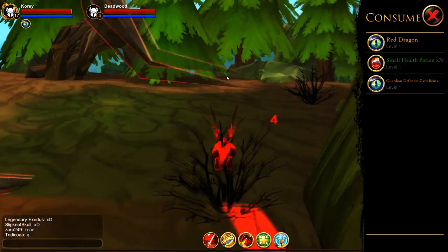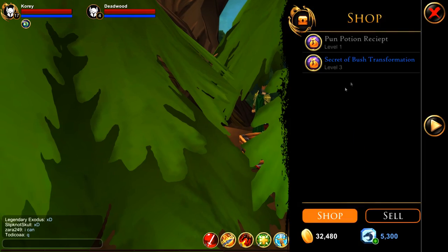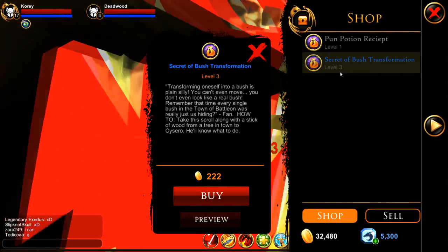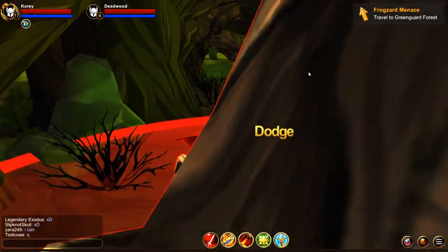Unlike, say, the Red Dragon, which probably should be easy since we can go faster with it. Go over to this chest, click on it, and buy the Secret Bush Transformation. I already have it, of course — I've already done this.